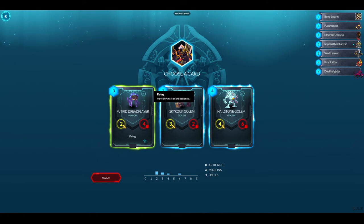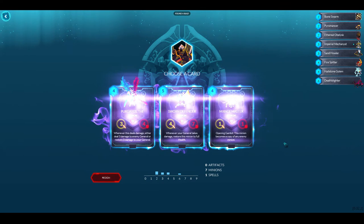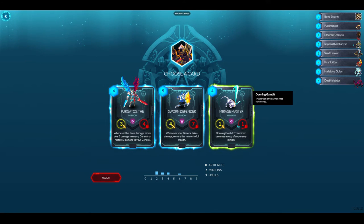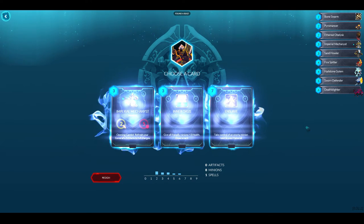With Airdrop on this pick, I'm going to take the Obelisk — I've seen those things be a real pain. Do I take a flying unit or a strong four-drop? A nice healthy four-drop feels like the right choice. Purgatos is okay, I've played him before. I've never seen this other guy — whenever your general takes damage, restore this minion to full health. And Opening Gambit gives a copy of an enemy minion — that's cool, like a little Ditto.